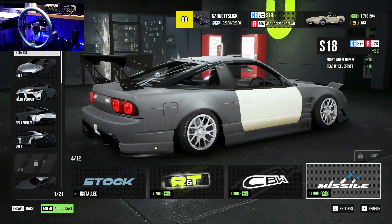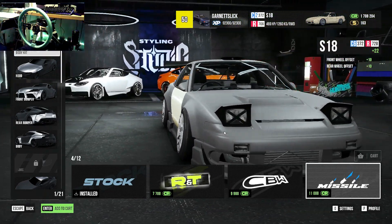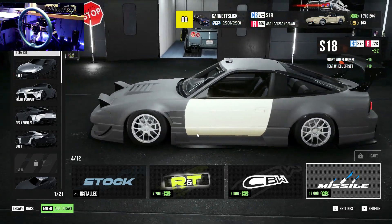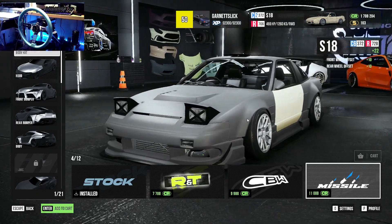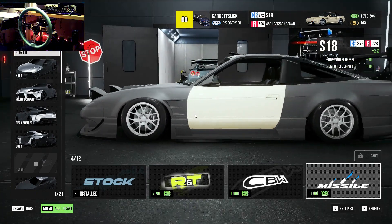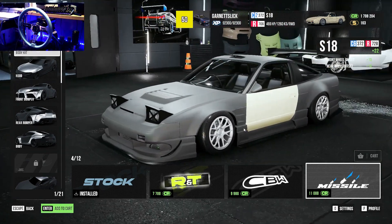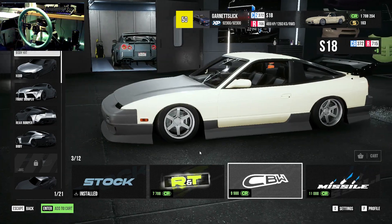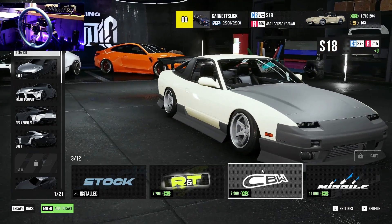It looks like a missile - you can probably take off the bumpers and stuff. I do like this kit - it looks proper sick, very drift spec. I quite like it, real Need for Speed vibes. I don't like that scoop on the roof though, that's gotta go. But this is the one that I want - look at those lights, we're going to buy this.